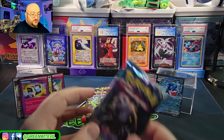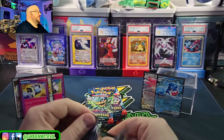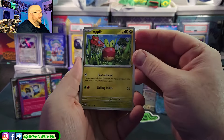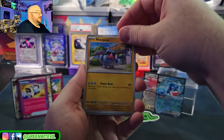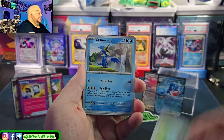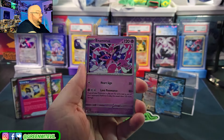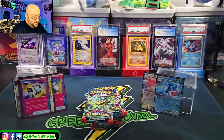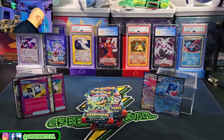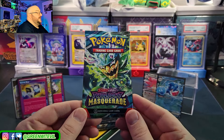So far, a couple of Dreepies and one Drakcloak. I have a Drakcloak from yesterday so we have a couple — now we just need to get the Dragapult. Suncarn, Aerodactyl, Kyrian, Cramorant, Suncarn, Munkidori, Enamorous. Let me know if you guys have gotten some of this set already — what you're looking for.